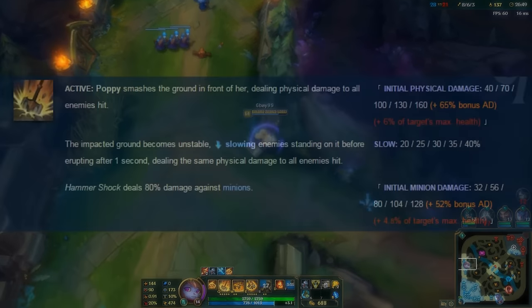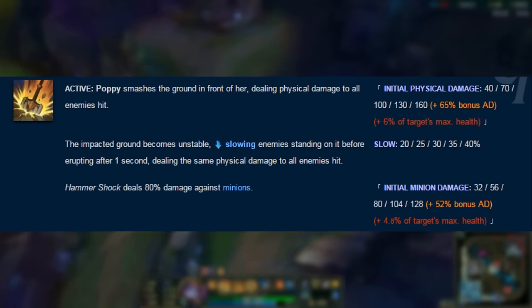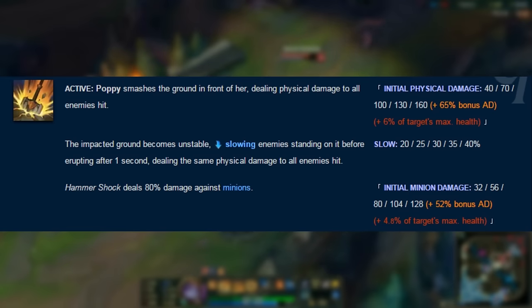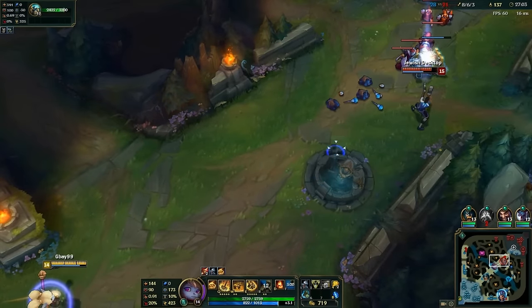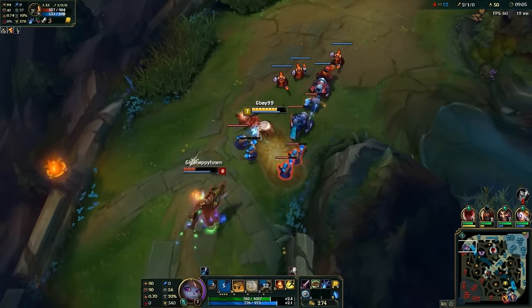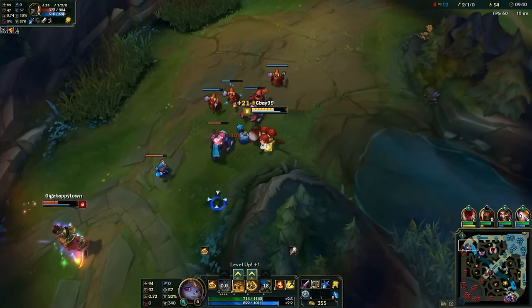It seems like Riot knew what they were doing in making this a little hard to clear waves with by giving it that 80% damage reduction to minions, but that just doesn't make much sense to me. It's not like this is a massive AoE that's going to be used to hit multiple champions in teamfights. If you're going to give the Q a small AoE, it should be for the purpose of clearing minions, which is already a little awkward to do with the two charges. This is still an ability that fits the kit really well — it just possibly could have been implemented better if it was specifically meant to be giving Poppy that much-needed waveclear.